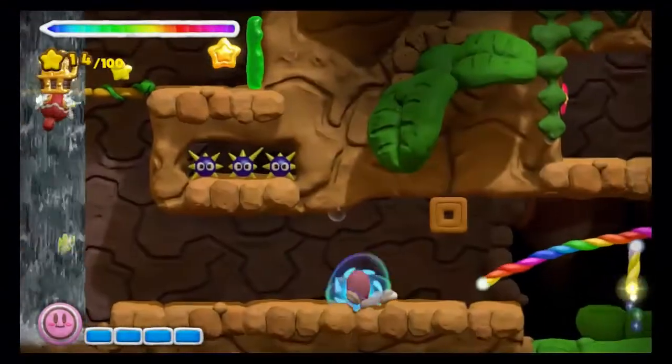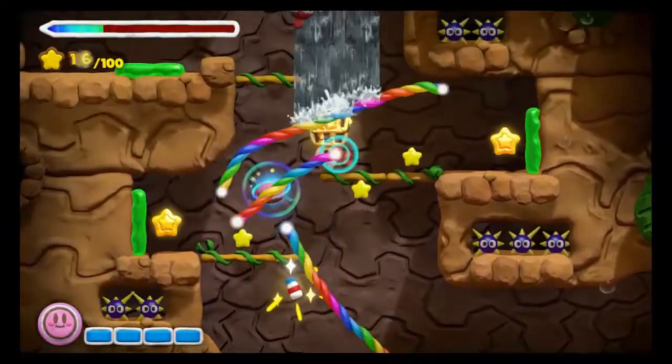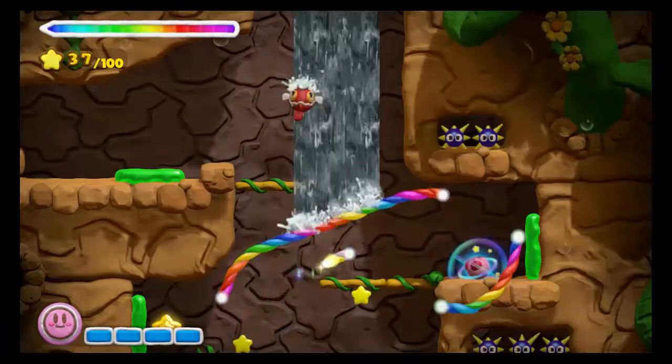After that, you're going to keep going left, and you'll hit another waterfall, and there you see the fish with the treasure chest on his head. Just break up the waterfall and he'll fall into the platform, kill him, and grab the chest. No big deal.